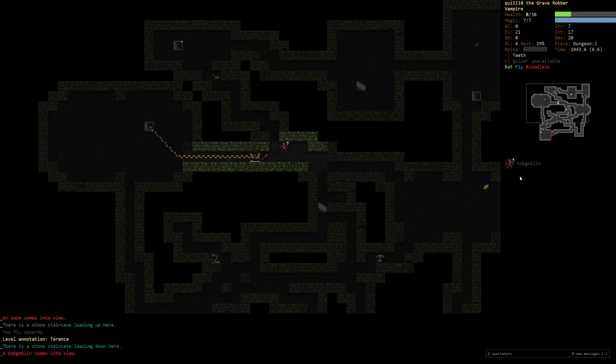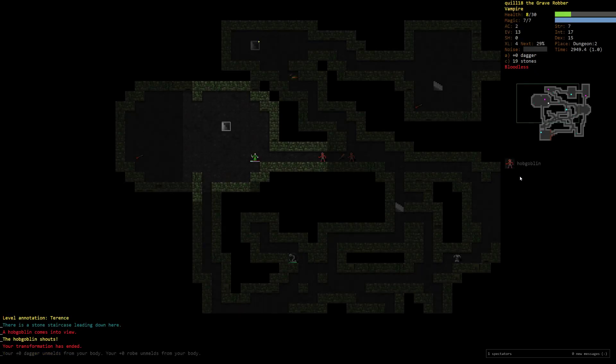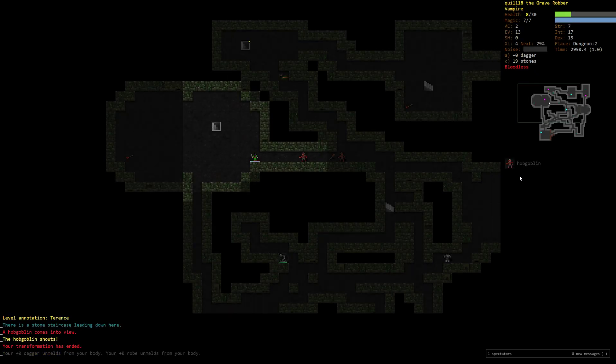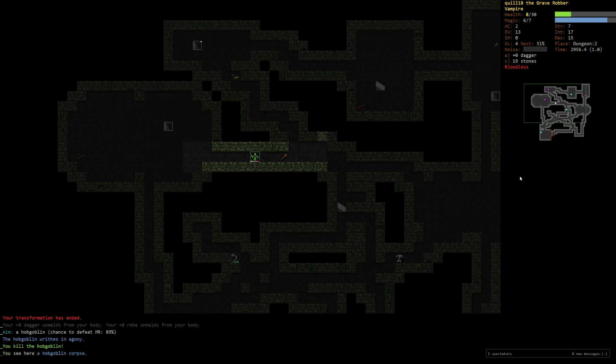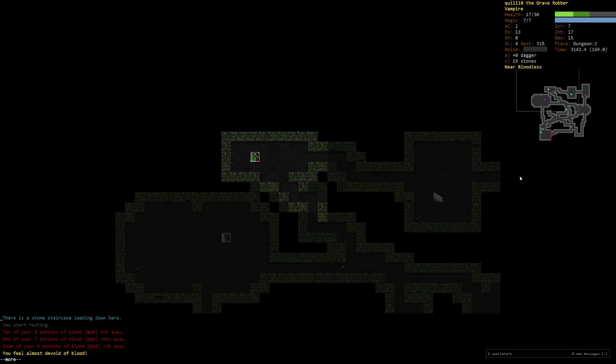I might wake this guy up too. I think as a bat we get even more stealth bonus. Let's go up the stairs and find another staircase. I just want to kill this guy. Transformation ended. If I pain now — there we go, we don't take any damage. We're going to go ahead and eat this guy. There's some ability to regenerate — it's slow but we're not in a rush here.